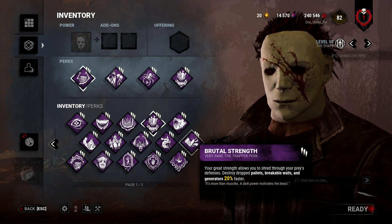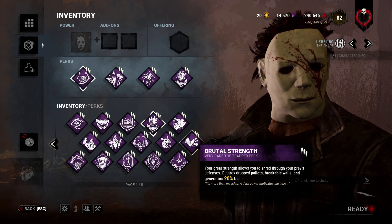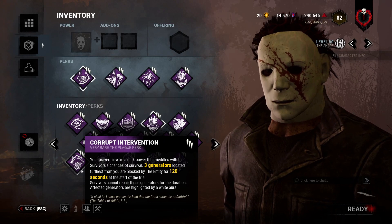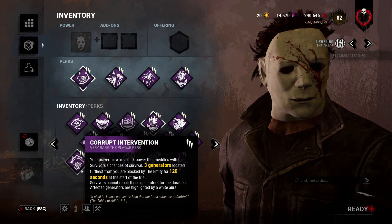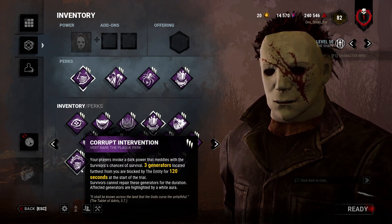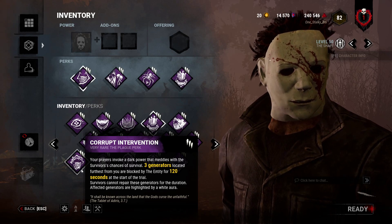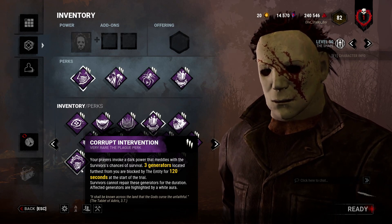With Brile of Strength, you can mix it up — if you respect a pallet and then stalk them, it can get you a little bit of extra time. It barely does anything, but it's kind of fun to run, and because Myers has that unique aspect, he doesn't have to charge through every single pallet. Corrupt Intervention is very good because Myers is really weak during the early game. His early game is abysmal, so it helps slow down that beginning process.